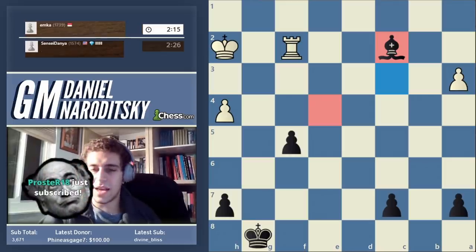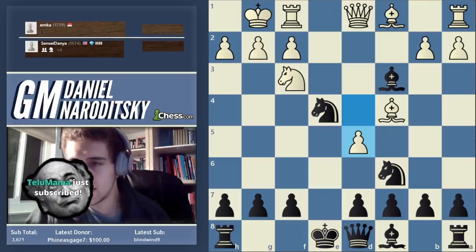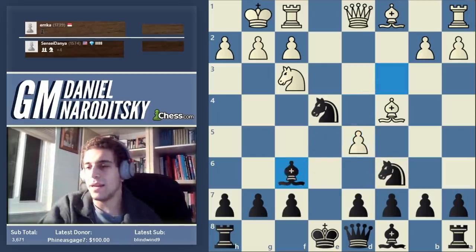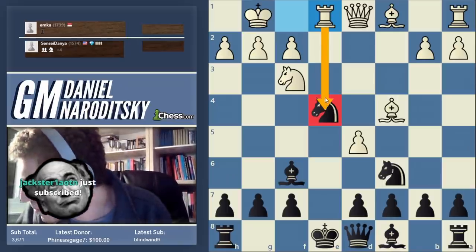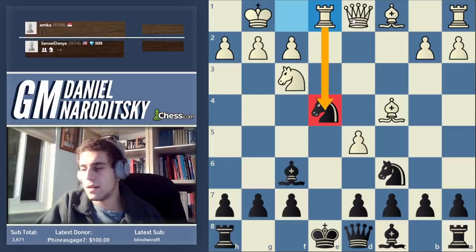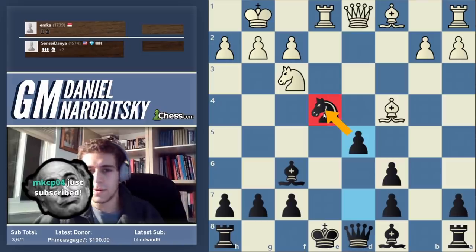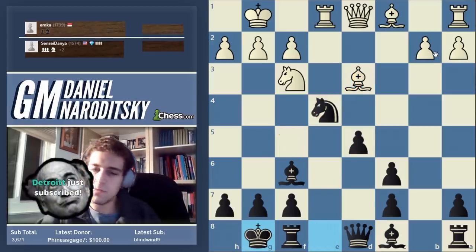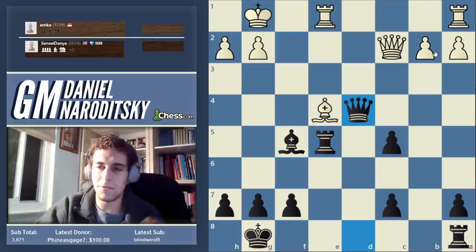Let me recap this game. The line he played is called the Miller Counter Gambit — the idea is that he sacrifices a piece. The key mistake he made was taking the wrong knight. He should have gone after the e4 knight with rook to e1, which would make it harder for us to develop our bishop. But by taking on c6, he allowed us to go d5 — now we're two pawns up, our knight is defended, and our bishop has excellent prospects.